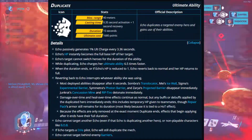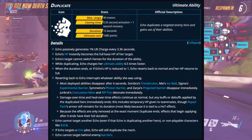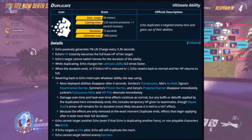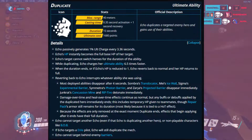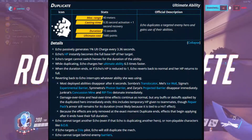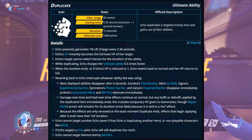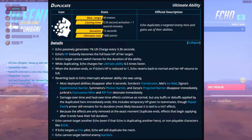Damage-over-time and heal-over-time effects continue as normal, except for any buffs or debuffs applied to duplicated heroes. For example, if you're copying a nano-boosted Lucio, you won't become a nano Lucio — just a regular one. Echo cannot target another Echo or non-playable characters like Bob. If Echo targets a D.Va pilot, she will duplicate the mech, and she can't target behind barriers, which is a recent bug fix.